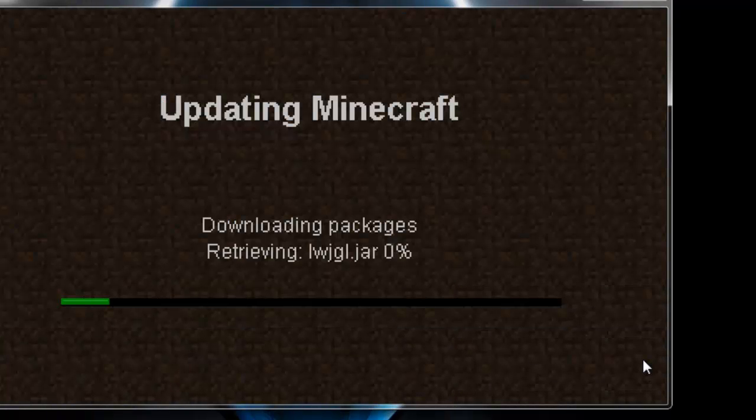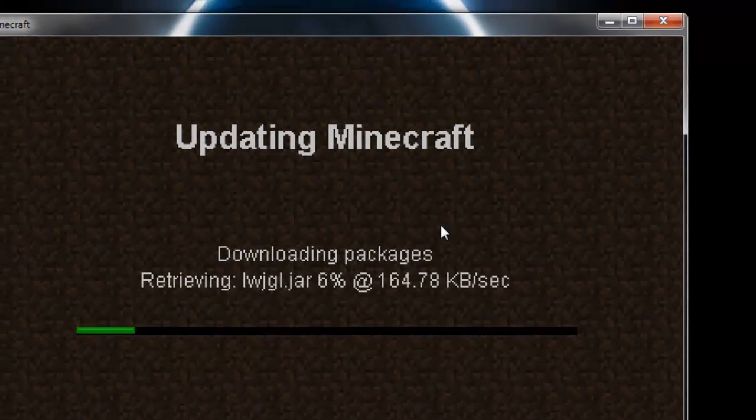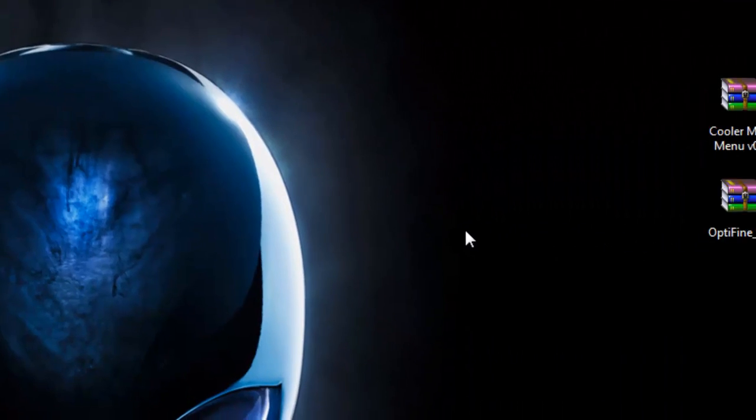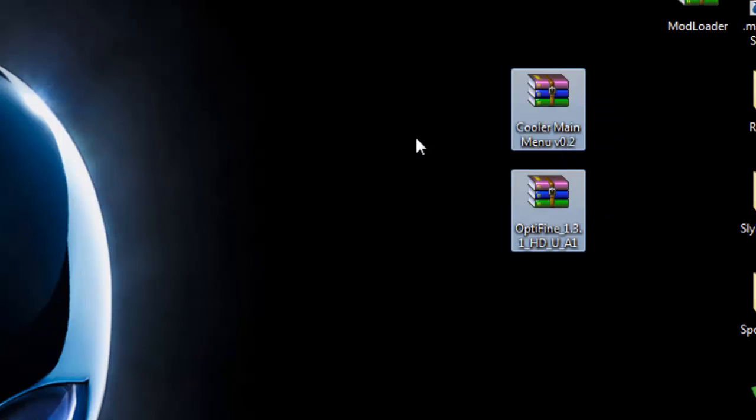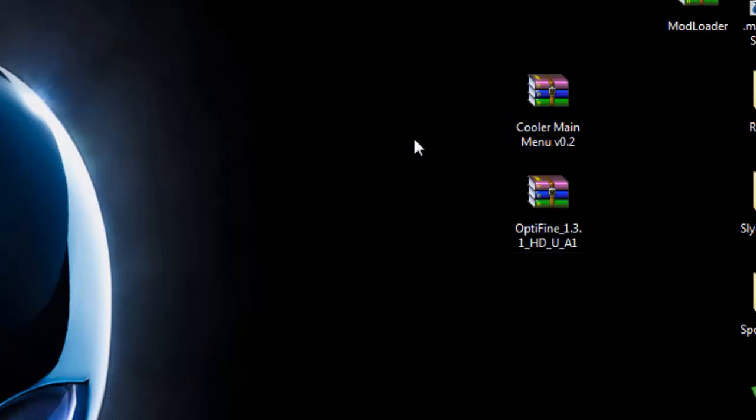Go to Options, Force Update, and log in to download a brand new minecraft.jar which we're going to mod. I'll go ahead and leave this updating. You're going to get the downloads from the links in my description — it'll take you to my website where you can get the Cooler Main Menu mod and OptiFine. This is the preview version; I will change the download once the recommended one comes out. Get these downloads and drag them to the desktop so you can see them better.